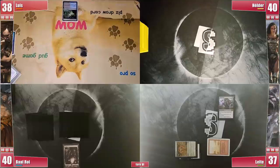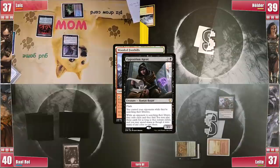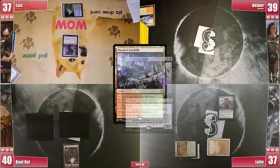Helder gets to his turn, plays his Wooded Foothills and innocently cracks it — to which Luis responds with a Dark Ritual into Opposition Agent. Helder protests that Luis saw his one-lander hand, and that's actually the main reason to fire Agent this early. One less opponent to Luis, one less friend to Helder. Luis gets a Dryad Arbor and Helder bleakly passes.